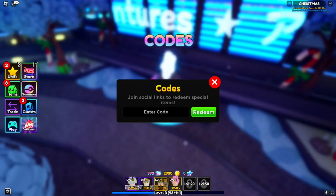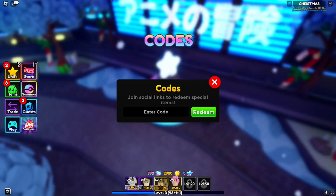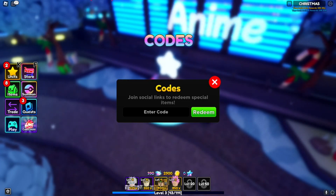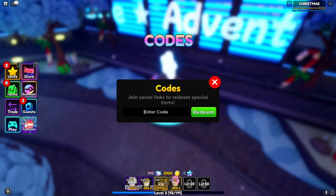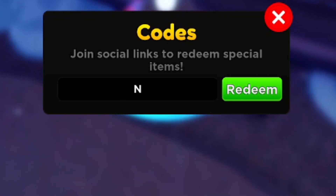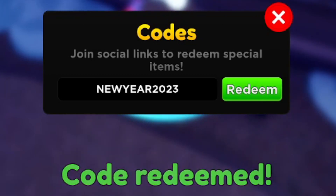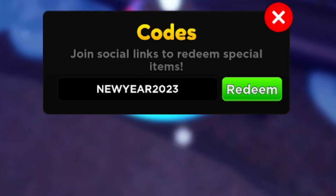We have brand new working codes — let's get started. Some of these codes have requirements, so make sure to stay tuned and type all the working codes. The first working code is 'newyear2023' — N-E-W-Y-E-A-R-2-0-2-3. This code gives you free gems, around 1000 gems, which is a lot. Type it in and you'll get free gems.